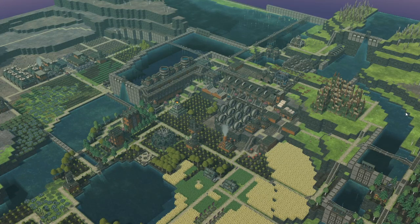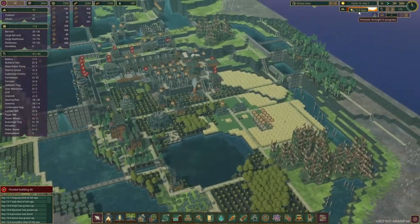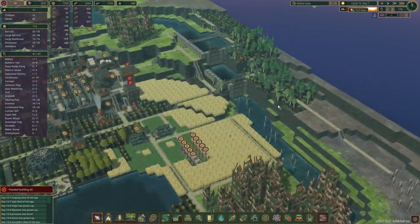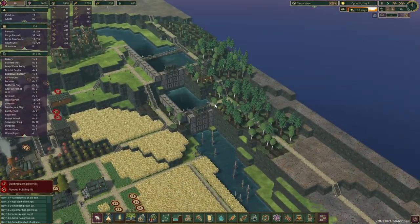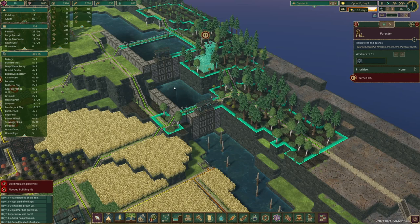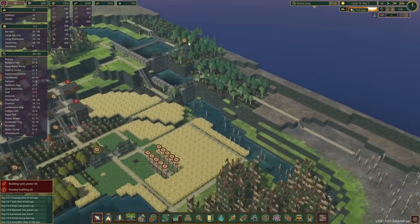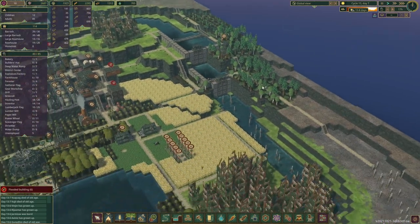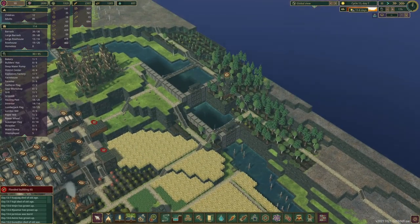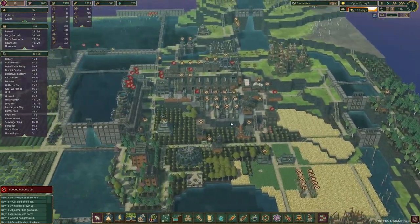Hello and welcome back to another episode of Timberborn with the Iron Teeth faction in hard mode. Let's bring the UI back. Right now we've got a drought for another 14 days and in the previous episode - oh, got a little sidetracked there, but look at this forest. That is coming along very nicely indeed. I think we're done here so we can pause this building. Imagine if all this side would look just like that as well. I think we're gonna have to wait until they grow a little bit bigger but I am very happy. That looks quite natural in my opinion compared to just blocks of maples.